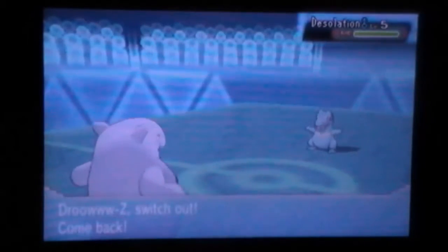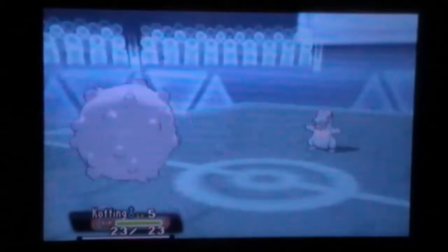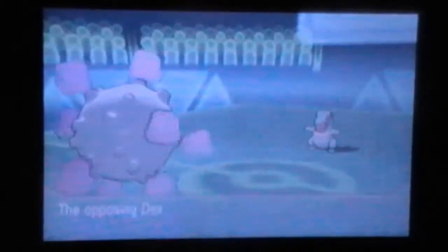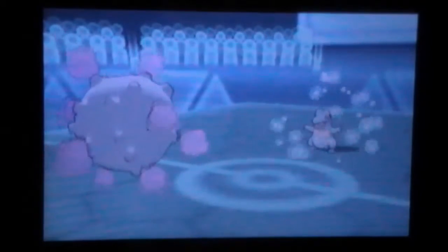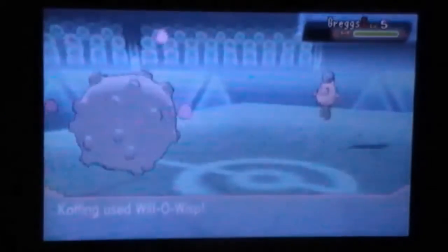My opponent switches out and goes into his Totodile, and I know that Totodile has Crunch and the Sheer Force ability, which means the Crunch will definitely kill me — he might even be Life Orb'd. Looking at the damage output, he might not be Life Orb'd — he might just be Eviolite — but I'm not sure. It didn't do too much to my visibly defensive Koffing, which was really nice.